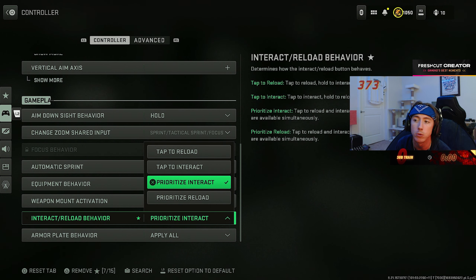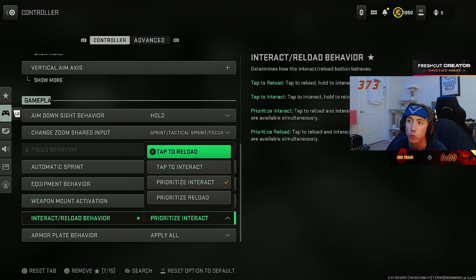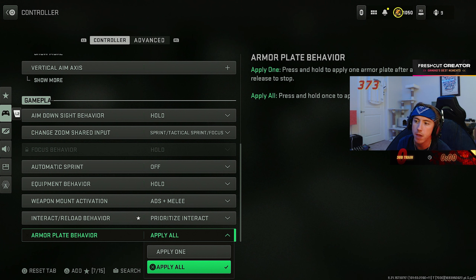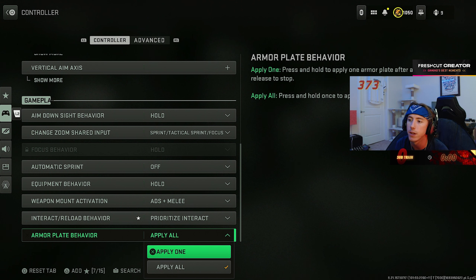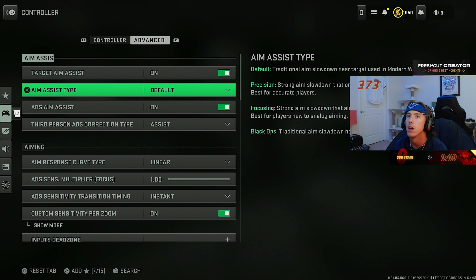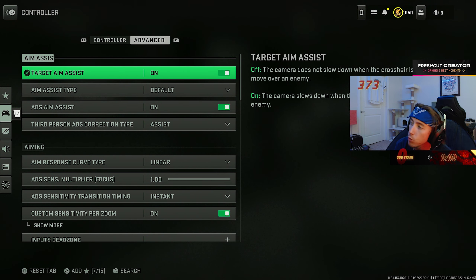Playing on max sensitivity if you want to be as good as possible is just not worth it. Being able to turn fast is nowhere near as important as being able to hit every single bullet from as far away as possible, as often as possible. The sensitivity multiplier for third person I turned down to 0.5 back when superpowers were a thing — not really relevant anymore. All vertical aim axis settings are on standard. Aim on sight behavior: hold.